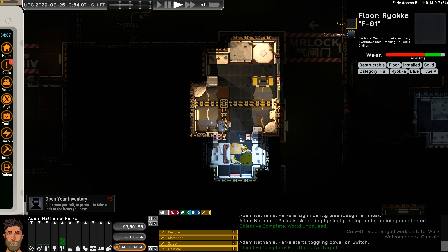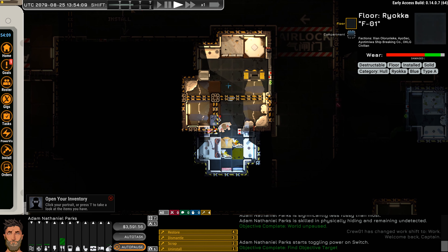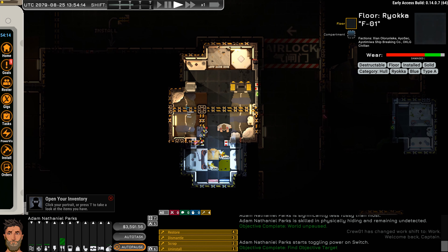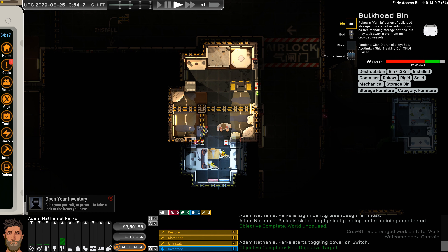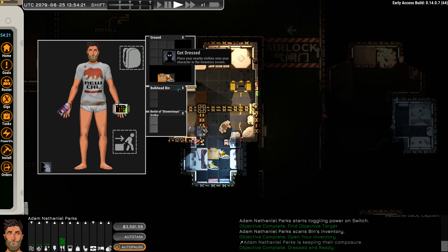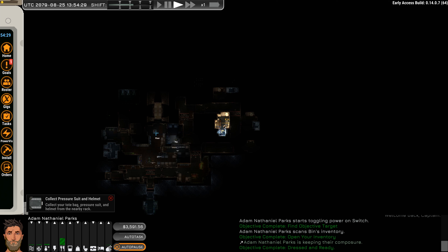So here we are, we're out of character creation, we're finally around, we can left click to move around our little tiny room. Here's some beds, there's some bins, we're going to check every bin, every nook and cranny, because apparently we rented this room. Today we're going to explore the space station, at least this floor. We're not going to take the transit and go anywhere, and there's our little ship down there, so we might start prepping our ship and get some things moved down there and buy some supplies.